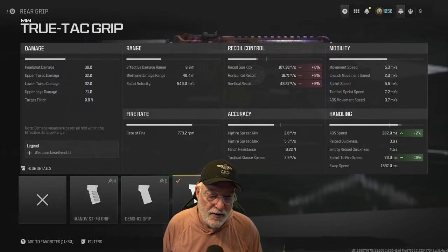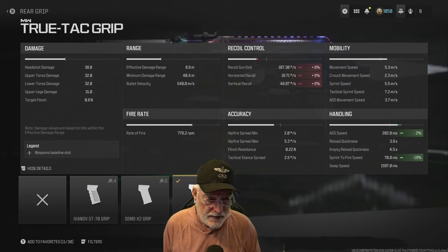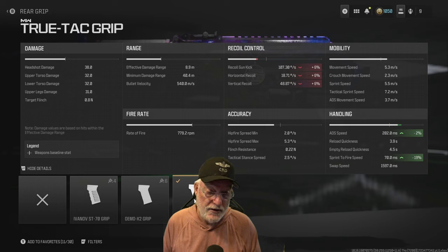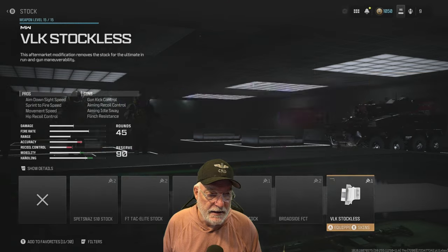The True Tack grip harms the recoil just a little bit, but helps the ADS speed at 202 milliseconds — not anything to write home about with an SMG, but really not all that bad. Sprint to fire speed it helps 19 percent; doesn't hurt or help anything else. We might mention the accuracy: hip fire is around two degrees per second, and tack stance two and a half degrees per second.